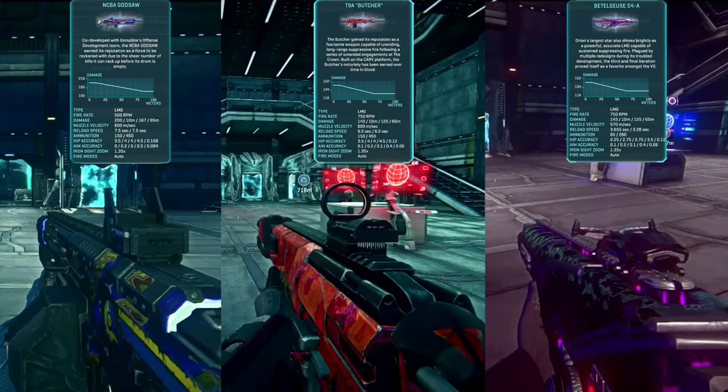Final tier LMG directives unlock the NC6A God Saw for NC, the T9A Butcher for TR, and the Beetlejuice 54A for VS. These LMGs come pre-equipped with a 1x red dot sight, extended magazines, equal reload speed between short and long reloads, and a special compensator that gives the benefit of a forward grip with the additional cone-of-fire bloom penalty of a flash suppressor. These are Auraxium variants of the NC6 Gauss SAW, T9 Carv, and Orion respectively — already amazing guns, and the added attachments sound terrifying for anyone on the receiving end.